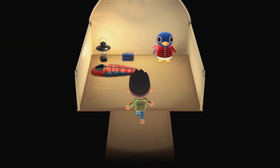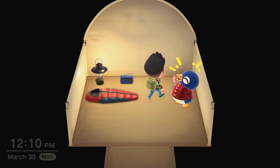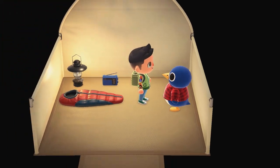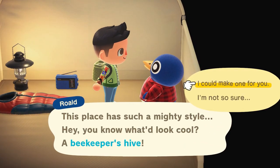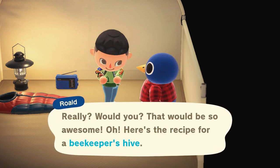So I already did this the day before. Every day they're going to ask you for a DIY project — they'll ask for three separate DIY projects, so it takes three days to get your villager into your town. Just keep talking to him until he gives you a DIY project. He's asking me to build a beekeeper's hive, but I don't have the recipe for it. If you don't have the recipe, they just give it to you, which is kind of cool.